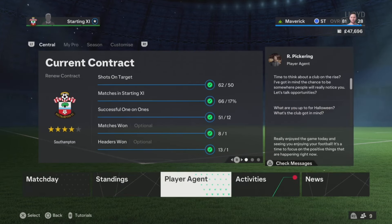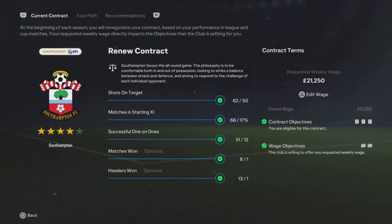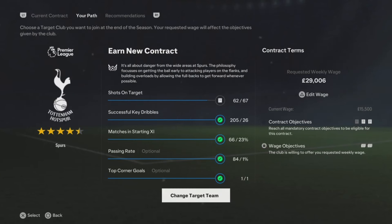So what you're going to do is go to Player Agent, and then go to Your Path.